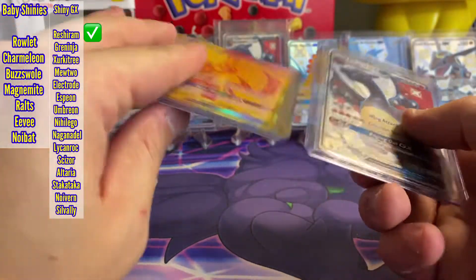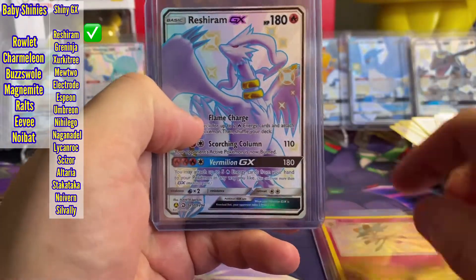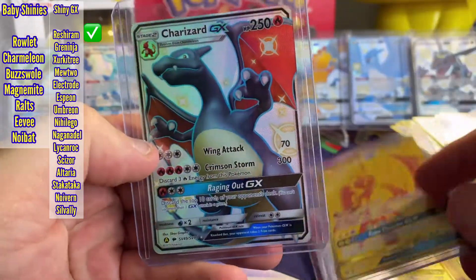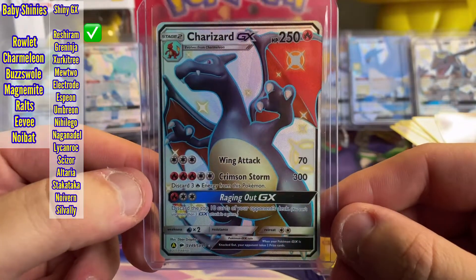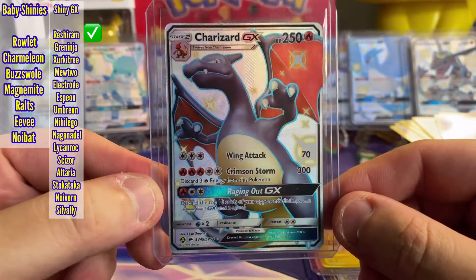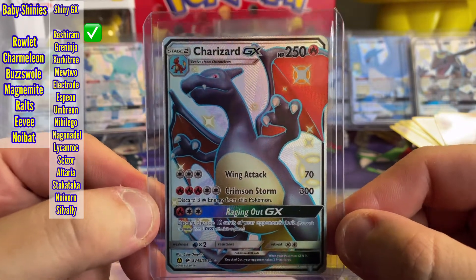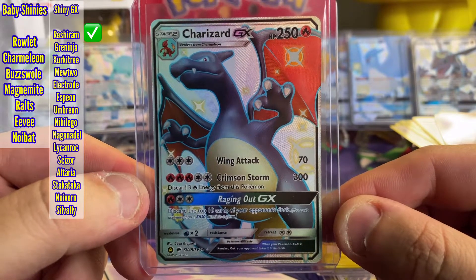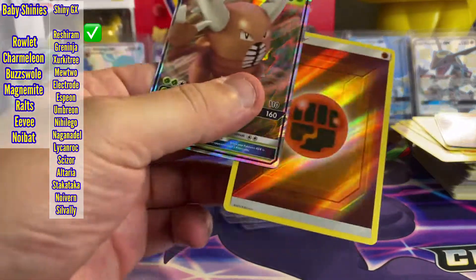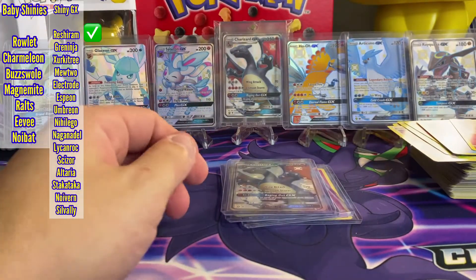Little recap — best ETB I've literally ever opened, ever. We got the Baby Shiny Curlia, the Reshiram GX Big Boy Shiny, Tapu Koko Gold Card, a Charizard, and the man himself — another Charizard. My second Charizard. I'm stoked. Looks really clean. Back centering is really good, front centering could be a little bit better, but that is awesome. And we got a Pinsir GX, a Fighting Energy Reverse Holo Shiny, a Gyarados GX. That ETB was nuts.